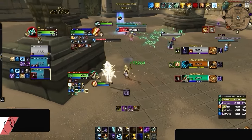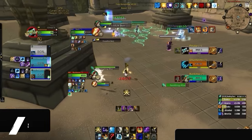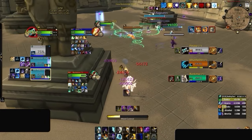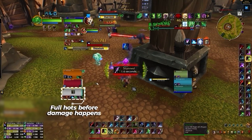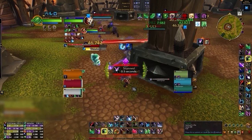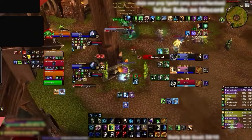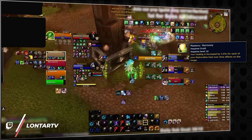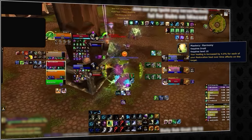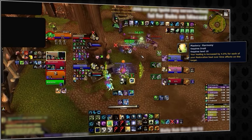Some healers, like Holy Priest, press big heals after the target has taken big damage — this is reactive healing. Resto Druid is the exact opposite: instead of reacting to big damage, you're constantly preparing for it. Pressing smaller globals far in advance and in order does make a difference. This is necessary because of Mastery, which as a Resto Druid increases your healing done to the target based on the number of HoTs they have. So if you slip up and let HoTs constantly fall off, you're losing a ton of momentum.